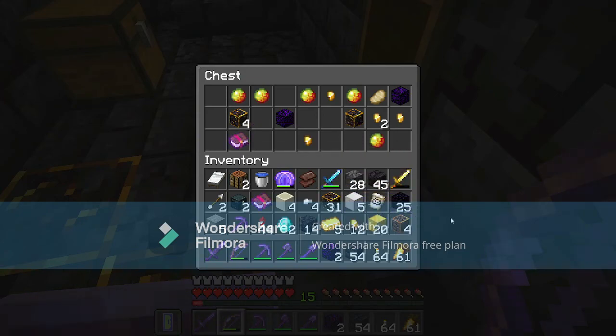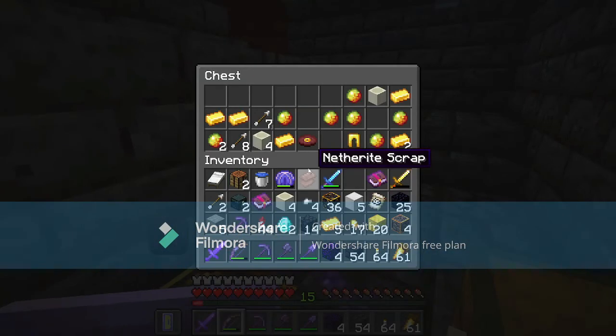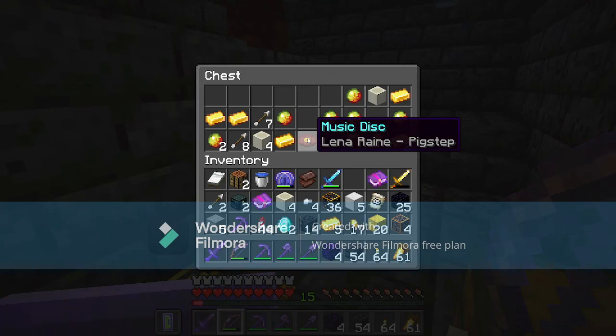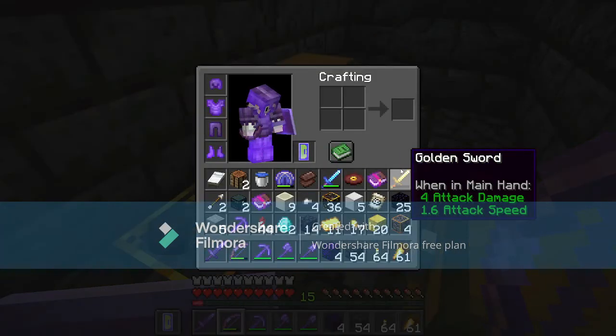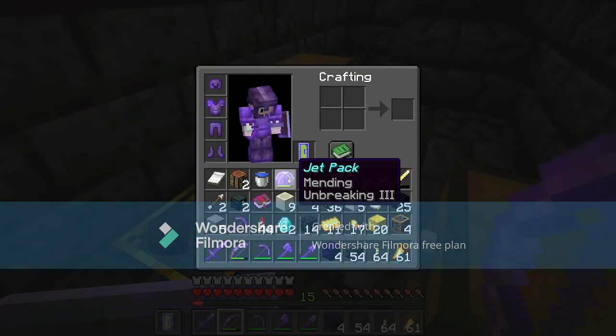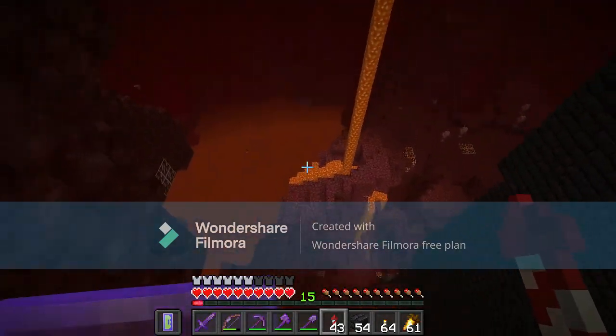Pig step — YES! Yes! Yes! Okay, I can head home happy now. I don't want to spend another second here. I'm going to head home. Goodbye, Bastion.